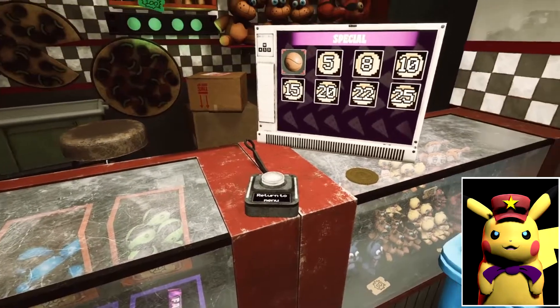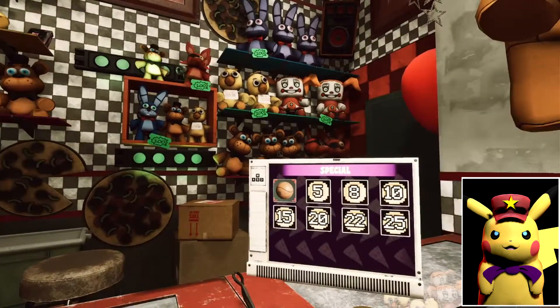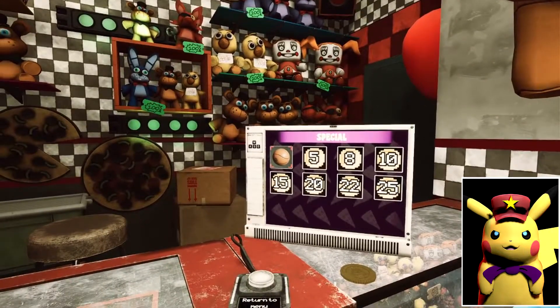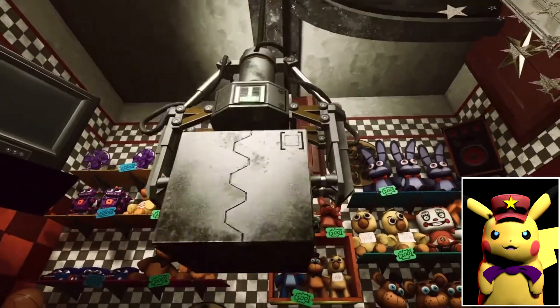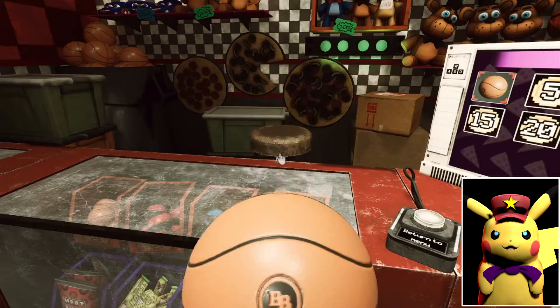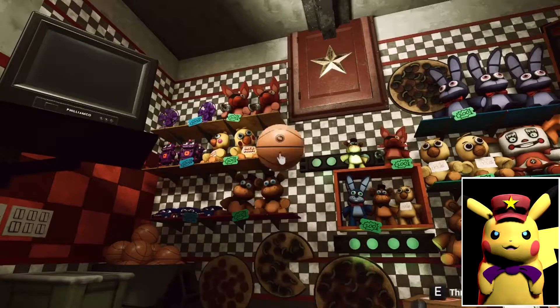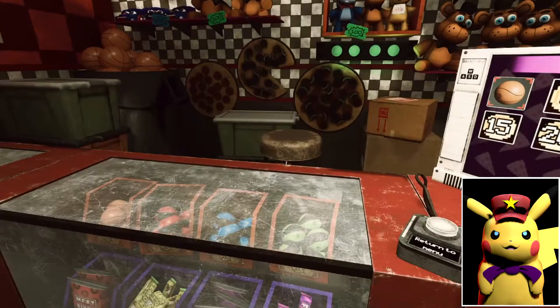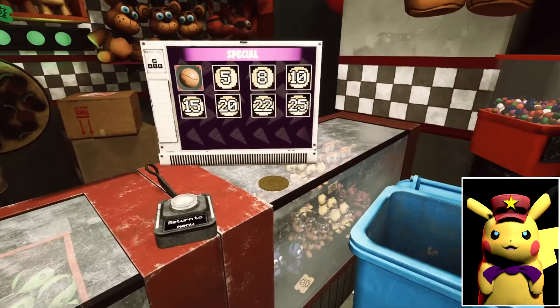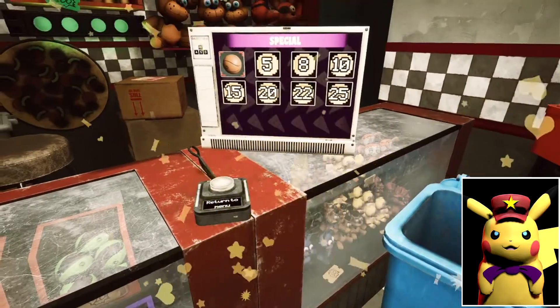Let's see here. I see a tape up there, but how do I get to it? Oh hey, I got a basketball! Got it. Aim this very carefully - and throw. There we go! I got it. Oh, a coin! Yay.